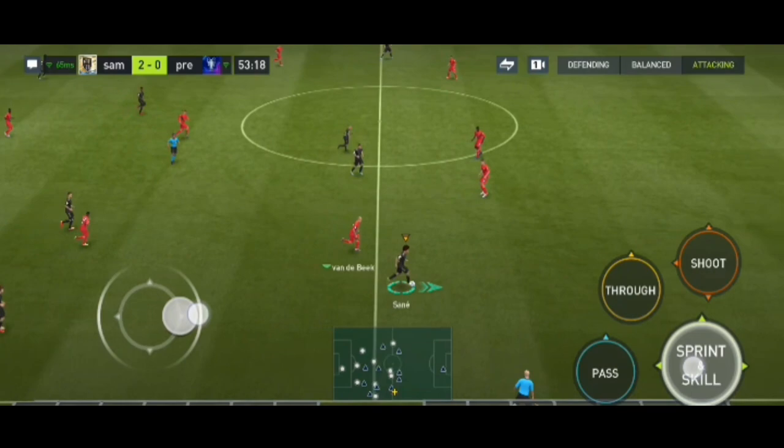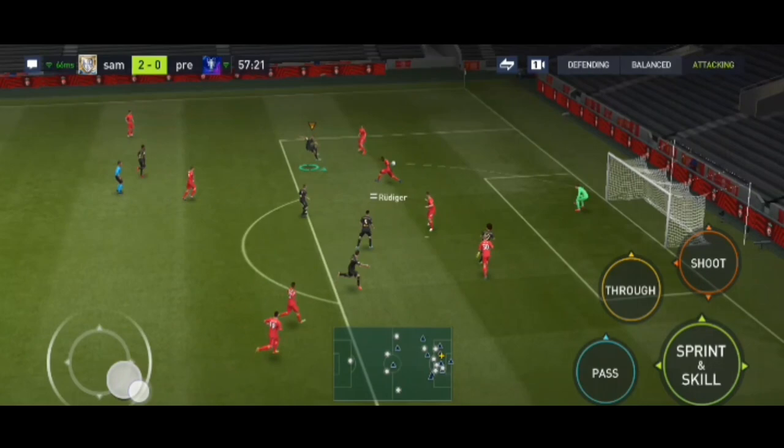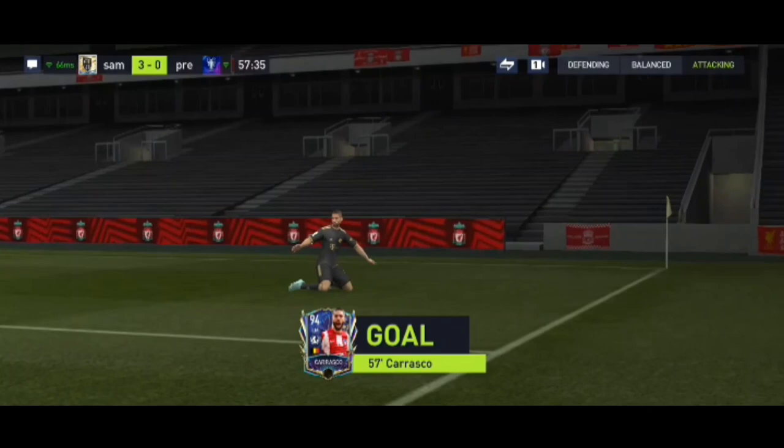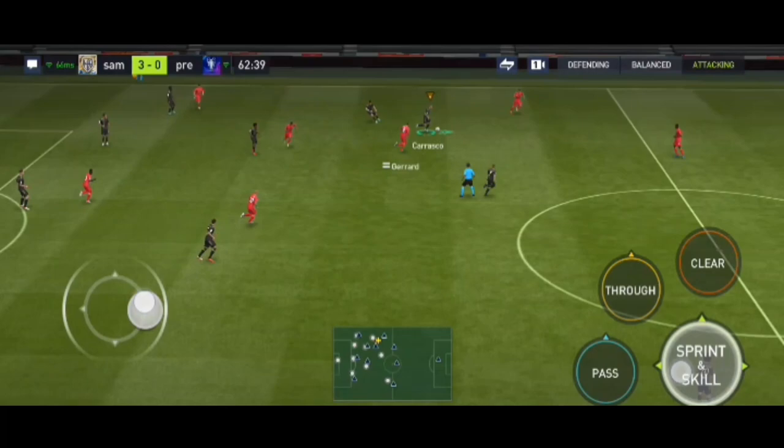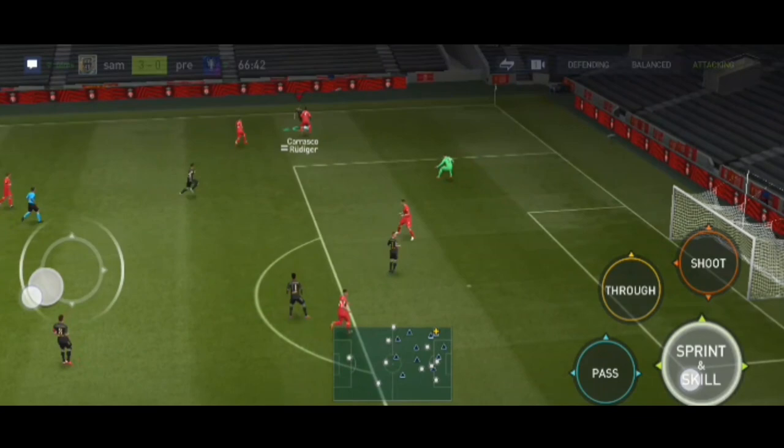Sane is running and I'm using the Carrasco card at LW. A long pass by Sane, he gets the ball, a perfect lane change, and a tight angle strike — he puts the ball in the net. A beautiful strike. He's a very good card. Mane is also very good but I haven't used Mane yet — I'll be posting a comparison of him versus Mane for sure.